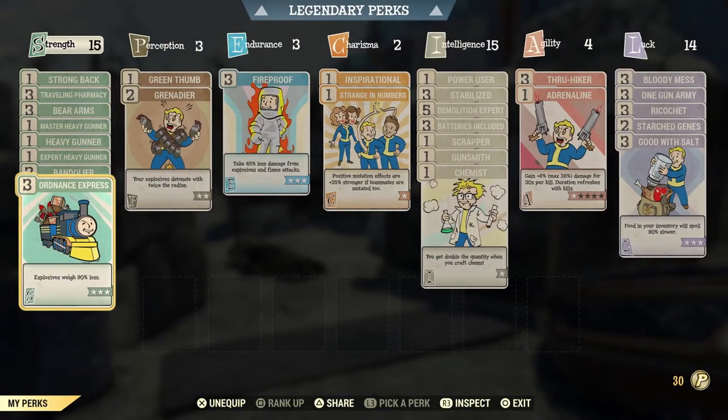For my SPECIAL, I have 15 Strength, 3 Perception, 3 Endurance, 2 Charisma, 15 Intelligence, 4 Agility, and 14 Luck.